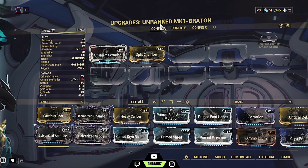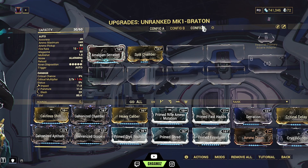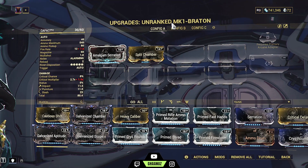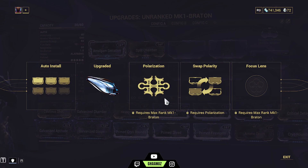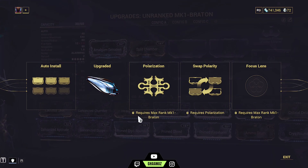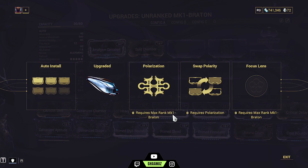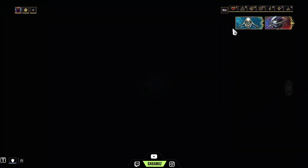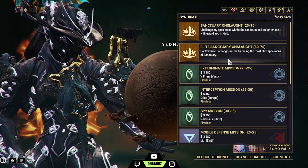Right now it's unranked — you will not be able to apply a Forma on any unranked weapon or any weapon which has not achieved rank 30. This will only get unlocked once the weapon has reached rank 30. You can see it requires max rank MK1 Braton. To rank up a weapon, I'll go to Elite Sanctuary Onslaught.